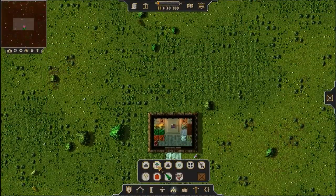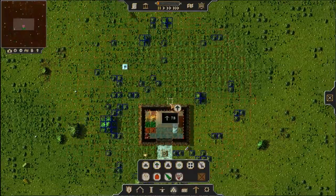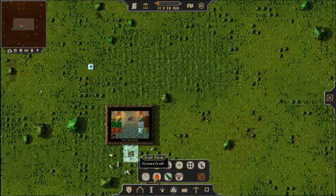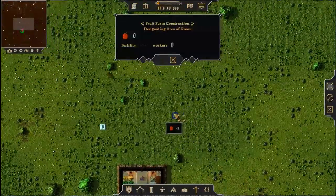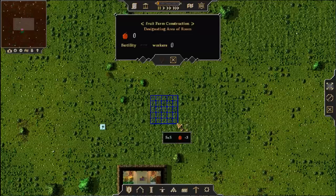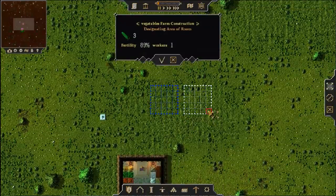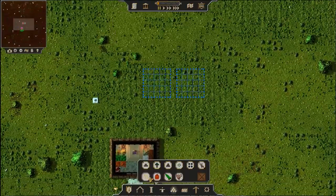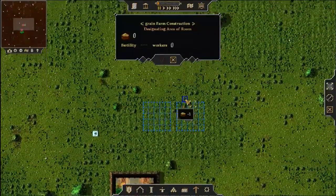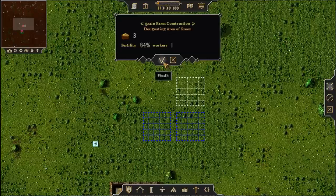Let's go ahead and start out — I'm going to put down a woodcutter right here to go murder all of those trees. Oh, it's cotton! That's what that is. So we have cotton fields apparently. We do need to plant some crops, so I'll do like a 5x5 of fruits right there, a 5x5 of vegetables there, a 5x5 of cotton right there, and a 5x5 of grain over here.